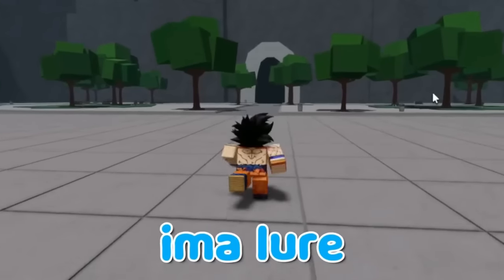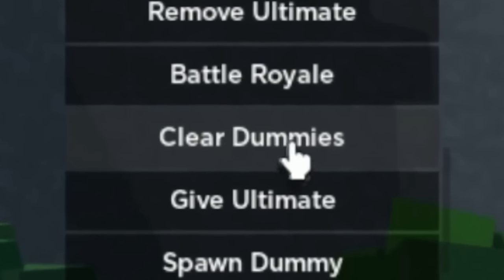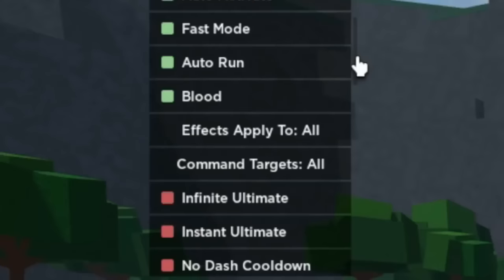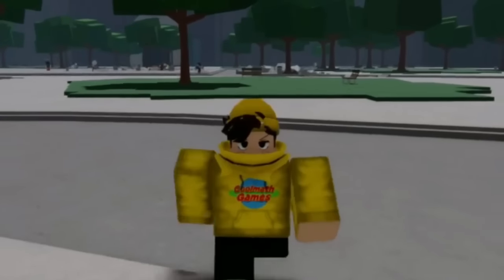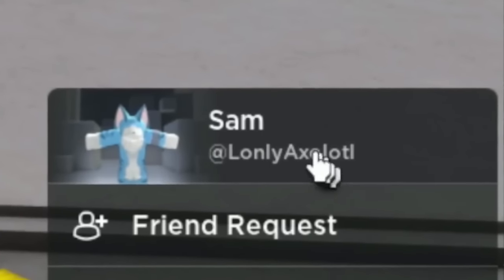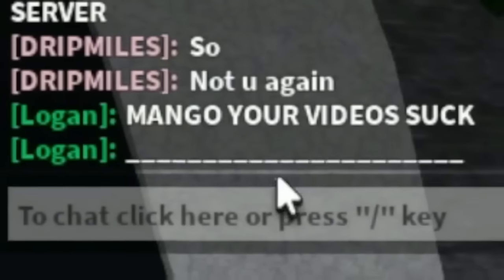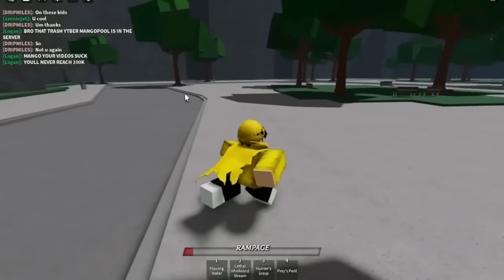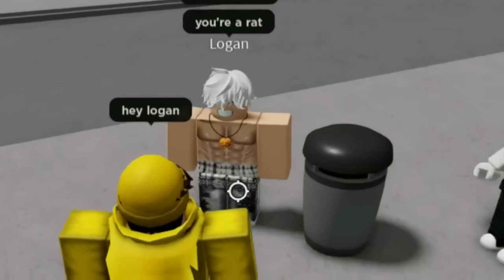Today I'm going to troll people disguised as the weakest dummy. I'll lure someone into my VIP server as my normal avatar, then use the clear dummies command and quickly switch to the weakest dummy avatar. I also have new admin commands: no attack, no block, and god mode. In a public server I spot a toxic player — he types: 'That trash YouTuber MangoPool is in the server — your videos suck, you'll never reach 100K.' His name is Logan Paul.